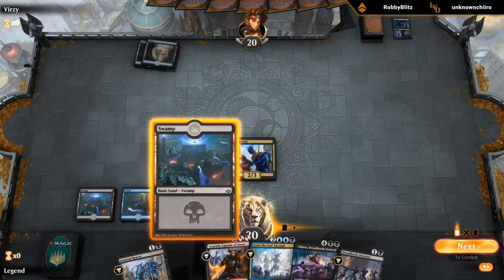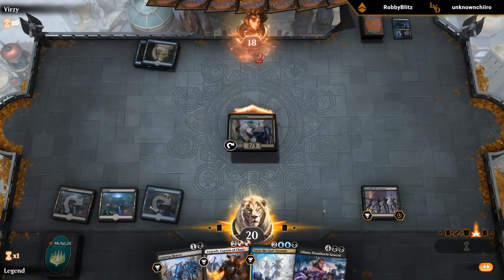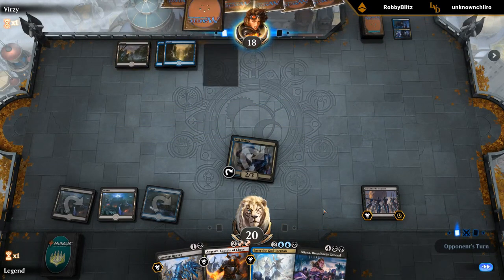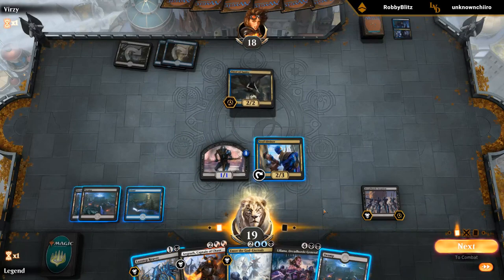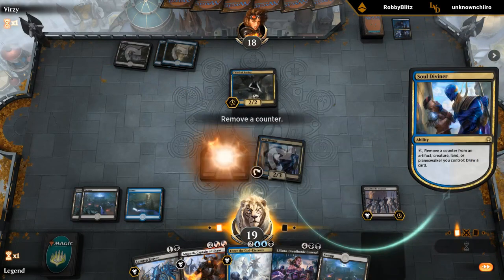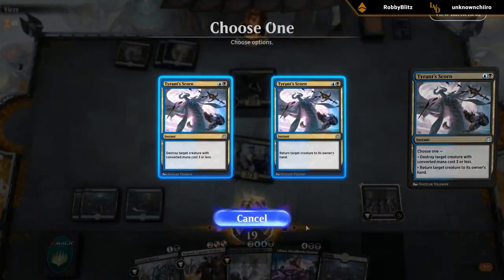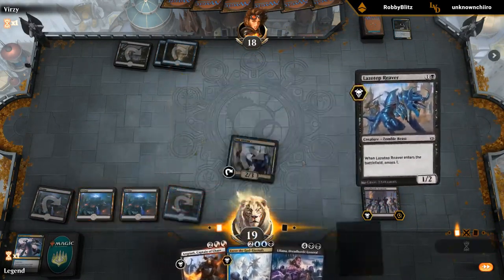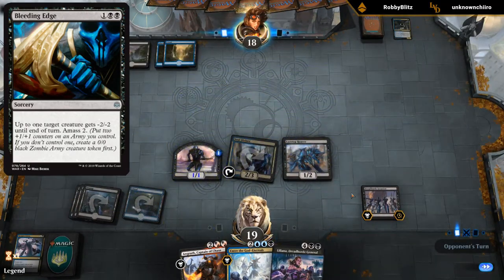Ooh, that's a spicy draw. Seems worth it. I'm kind of digging what's going on here. Thief of Sanity. Drawing a removal spell would be pretty great here, let's see if we can make that happen. Alright, as you shall receive. Yeah, I did end up cutting the Bleeding Edge — could still be okay but I'm trying something else for now.